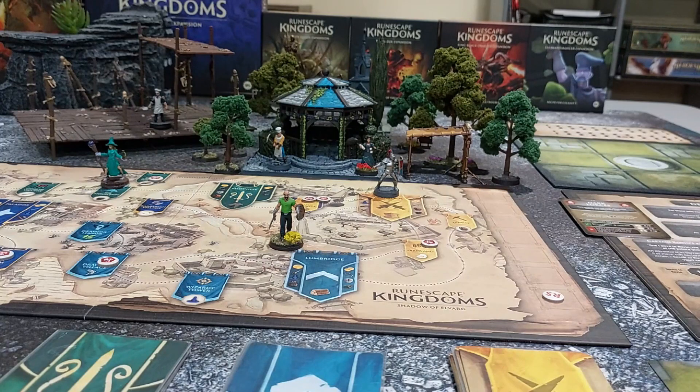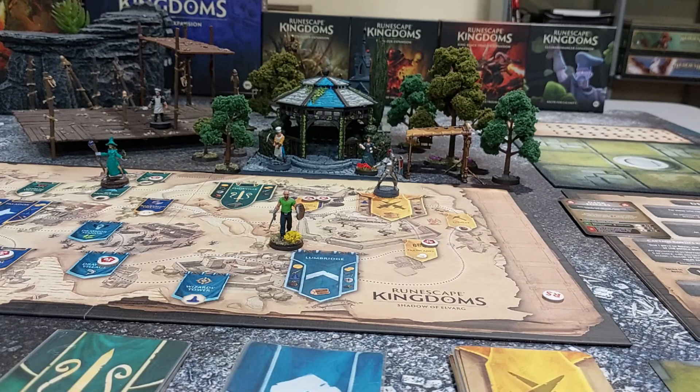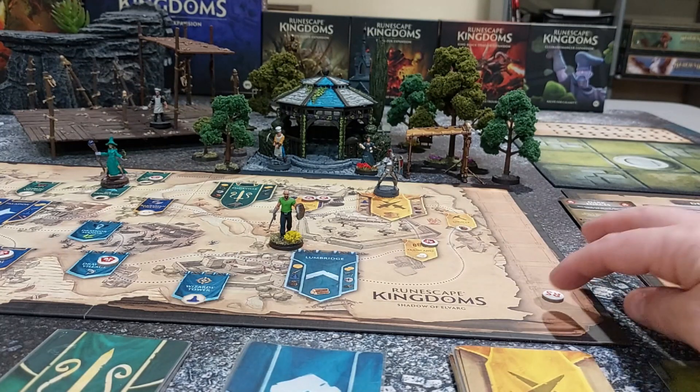Mike uses his bonus action to take iron out of the clan bank. If someone puts gold in the clan bank, he can give that to Aris next turn. The escalation track goes up by one.